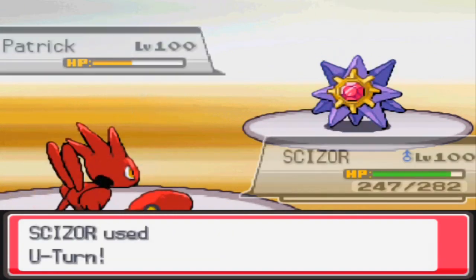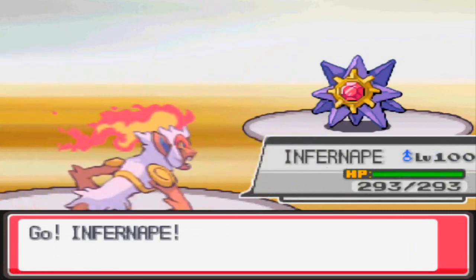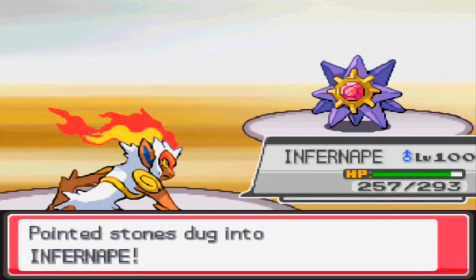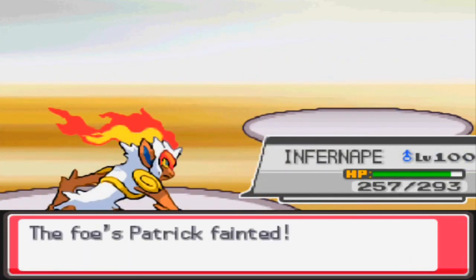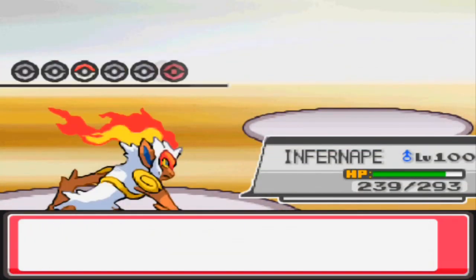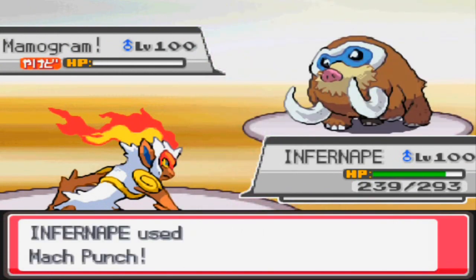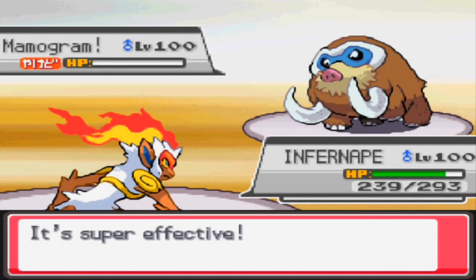I have my special Scizor here — I like to throw it in every so often to throw people off. It hasn't been quite as useful since a lot went uber, but right there I'm able to pull off a free u-turn, which I'm sure he definitely did not expect. I knew he was going to want to stay in thinking I'd go for pursuit. Now I'm in a really nice spot — I get to bring in my Infernape and go for the mach punch to take down his Mamoswine.